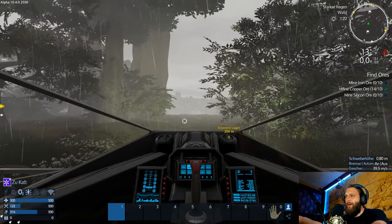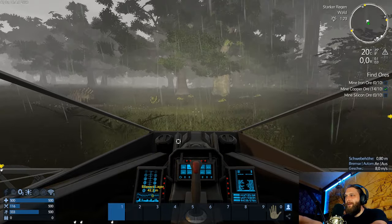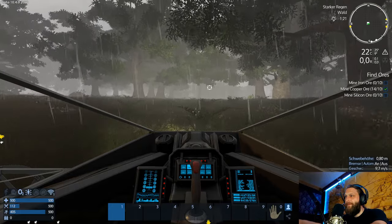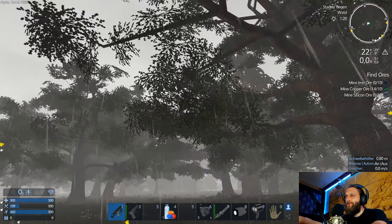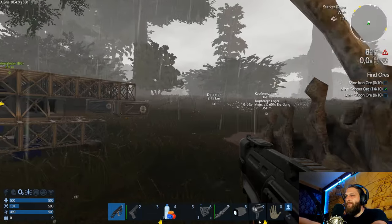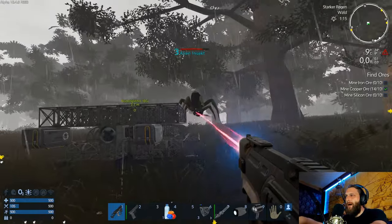Dann machen wir das gleich nochmal mit Eisen. Irgendwie ist es wieder warm – das ist doch schön. 40 Meter. Zieh mal hoch die Nase. Bitte halte das Schiff, um auszusteigen – natürlich. Kupferlager, Detektor. Hau mal ab!